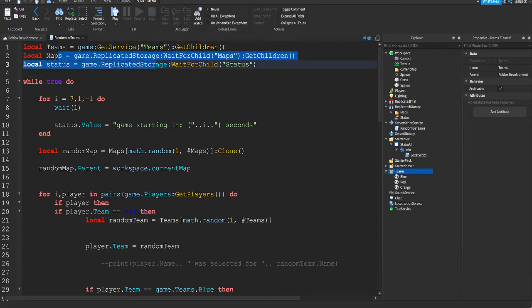Next we get the maps folder from ReplicatedStorage. Make sure you use WaitForChild, because server scripts start running right when the server is created. If the maps folder takes a while to load and you don't wait for it, it might cause an error. Also wait for the status StringValue the same way.